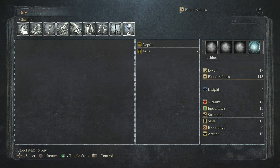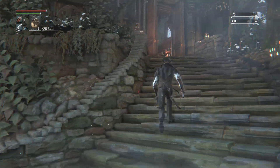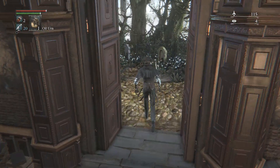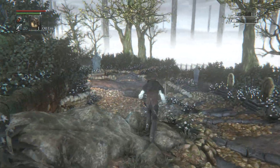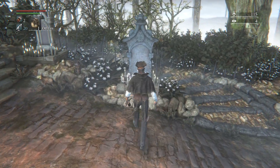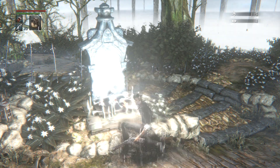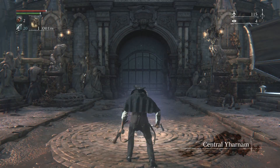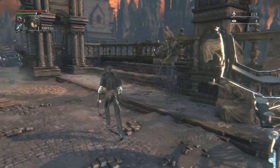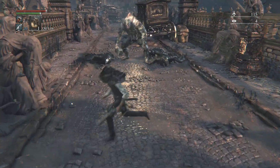New stuff — alright! Heading back into Central Yharnam. Gehrman is gone, no new dialogue — maybe he's just elsewhere perusing the cemetery. We have the sewer section to deal with. Back on the great bridge, and as expected, traveling anywhere — even without dying — does bring enemies back. That was expected, not a surprise.